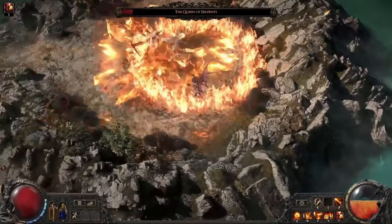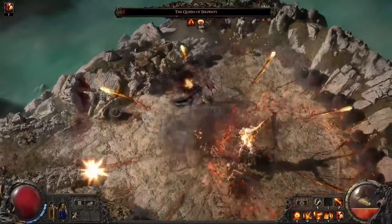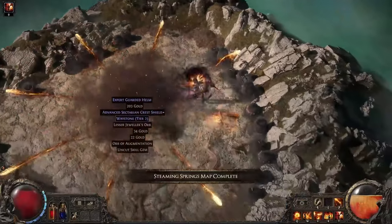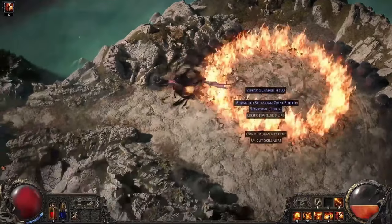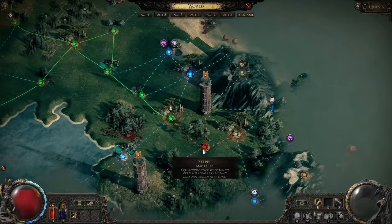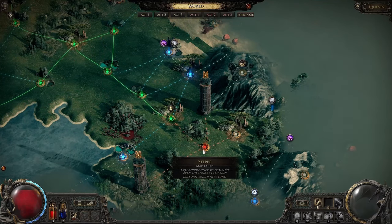In order to cleanse the corruption from the area, you will need to defeat all the powerful rare and unique enemies in it. Once you have done that, the area will be marked as completed, and you will be able to travel past it to progress deeper into the world. If you die, then the map can no longer be run, and you will have to find another way around to get to the areas behind it.